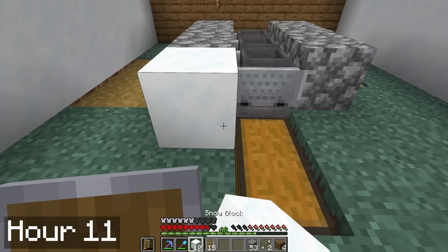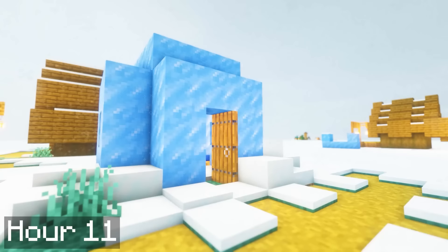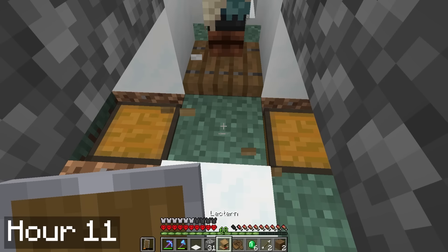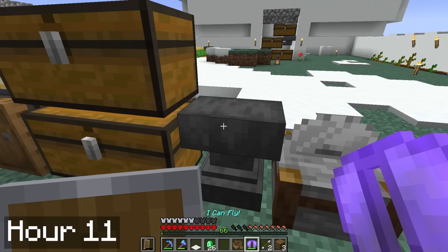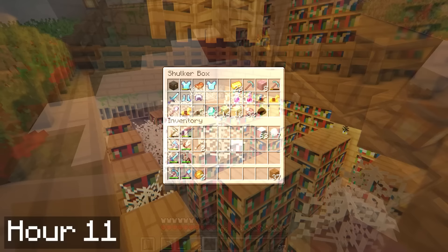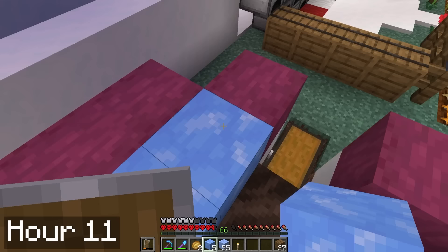After that I started working on a basalt farm. For that I need blue ice, which you can find in villages, but it needs silk touch. So I started working with the librarian villagers, and pretty quickly I managed to get a mending trade, which I threw on my elytra so it wouldn't break. I need more books and lecterns to work with these guys, and the best source is probably at the stronghold library. I was packing up my things to prepare for the trip when I realized I actually have a silk touch pick from our end city raid. So I used that to grab some ice and finished off the basalt farm by the end of the day.